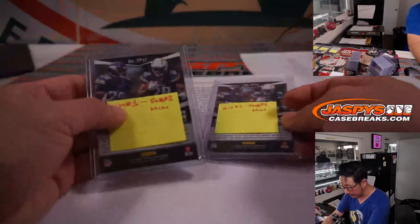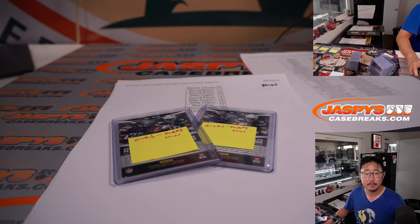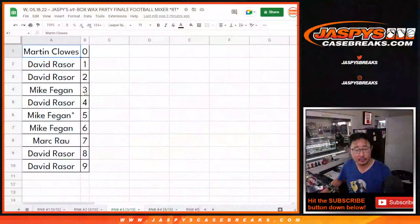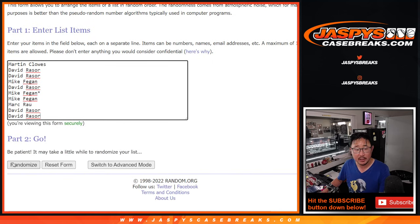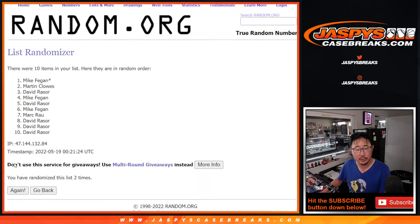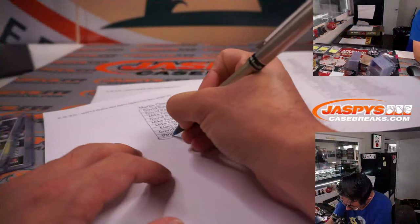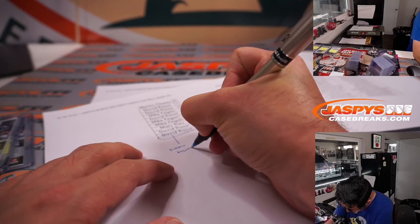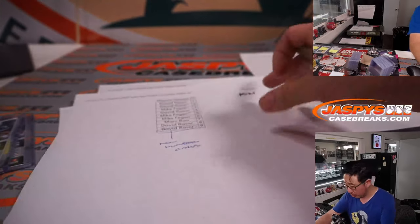Minnesota had a couple of extra ones — name on top gets that, second name down gets that. So let's go to group three. We need two lists for this one — same dice roll, six times. Non-numbered cards for Minnesota: rolling one through six — could be some nice rookies in there. David gets that one. So David, non-numbered cards for Minnesota.